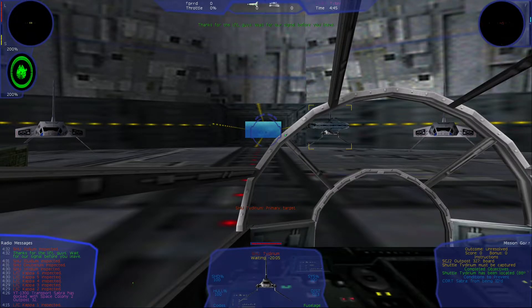Thanks for the lift, guys. Wait for our signal before you leave — we may need an alternate escape route. Okay, Control, we are unloading our cargo now. Sabra, what's the status of the cargo transfer? Still proceeding, Control. One of our cargo doors is stuck. Do you need assistance? I'll send a team over. No, no, that is okay. We have it.